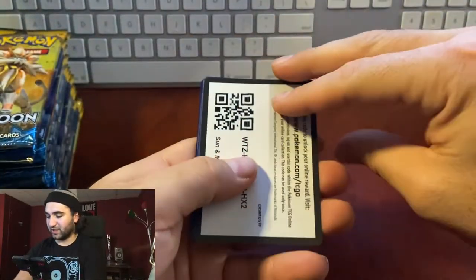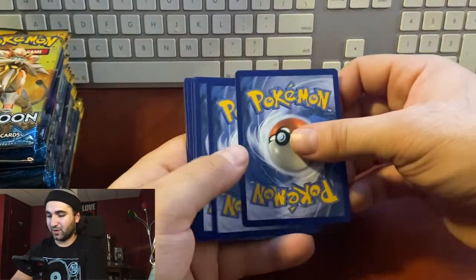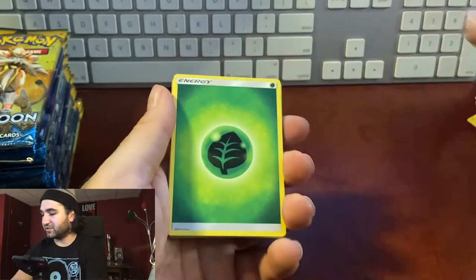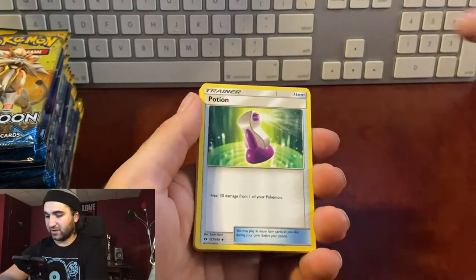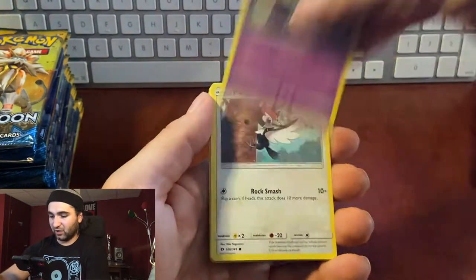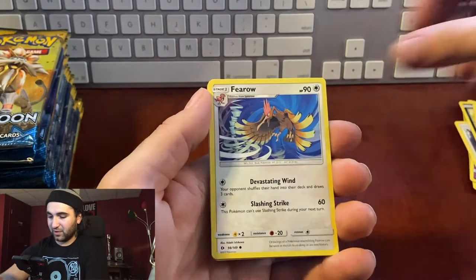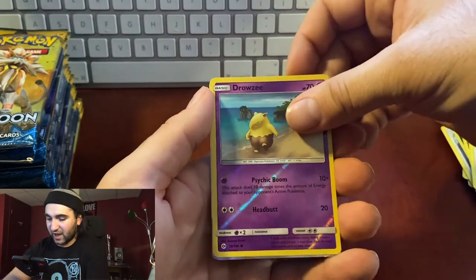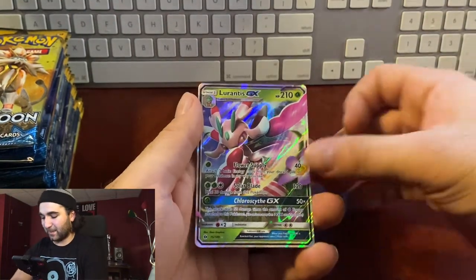I saw something in that pack! Energy, Potion, Trumbeak, Golbat, Pikipek, Sandile, Snubbull, non-hollow Fearow, reverse hollow Drowzee... and Lurantis GX! Second pack and we already got a GX card, let's go!